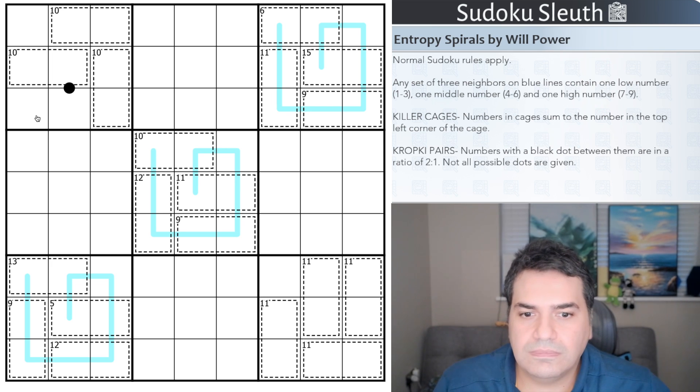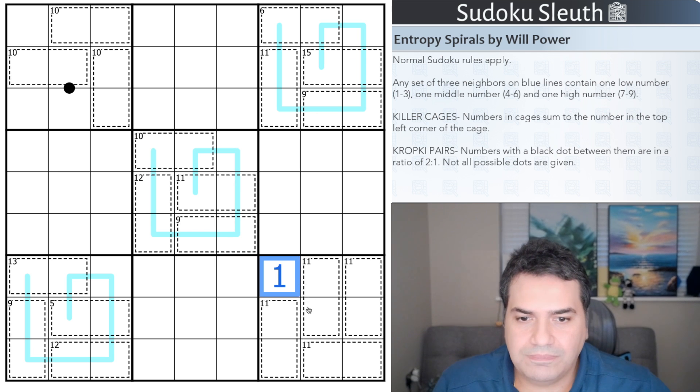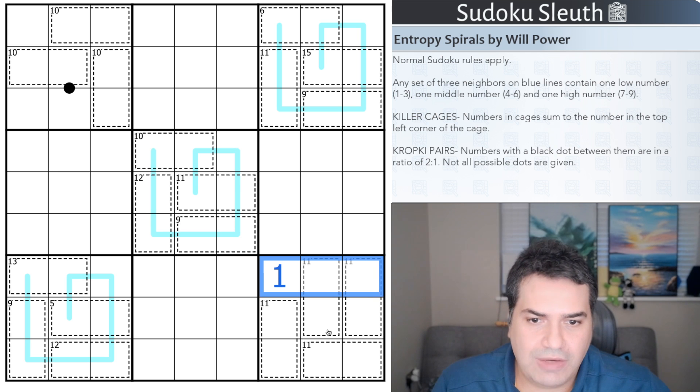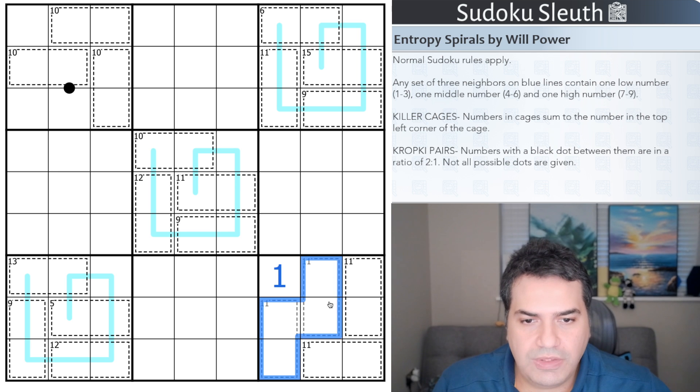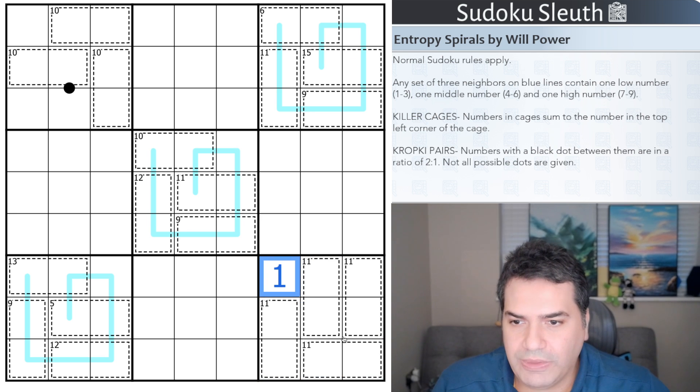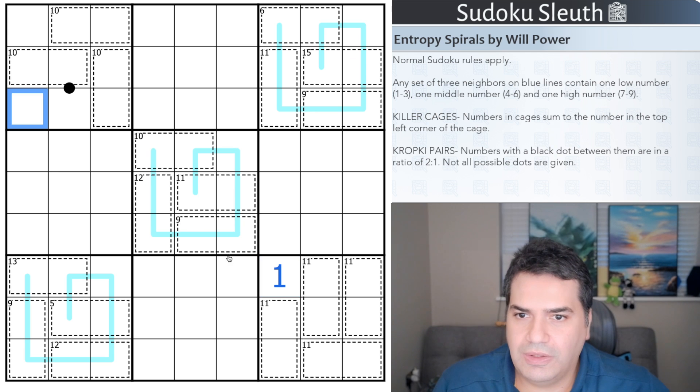I can place a digit — that's a one. I know this because in a box the digits one through nine sum to 45. I have four eleven cages totalling 44, so the remainder is one. Now what I was about to say is I can see that five is in one of these two cells — you can never have a five in a ten-cell cage without repeating.